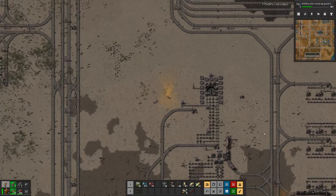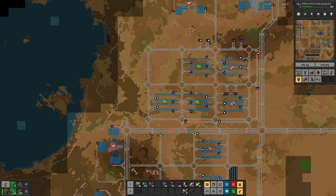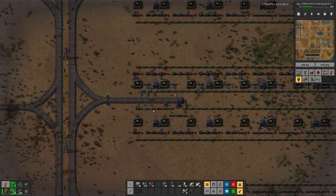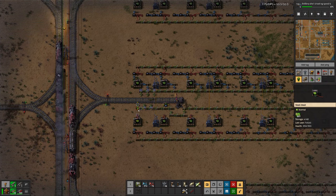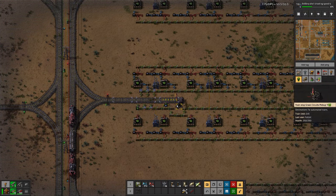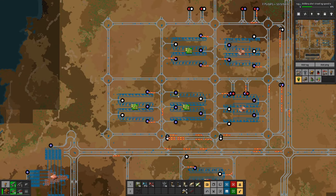However, what we noticed in the process is that we might have a bit of a shortage and a train congestion up here, and a shortage of green circuits. Looking at the pickup stations, all are blue. I would assume these ones are blue not because the train is coming, but there are not enough green circuits waiting here. So we need to boost that output.